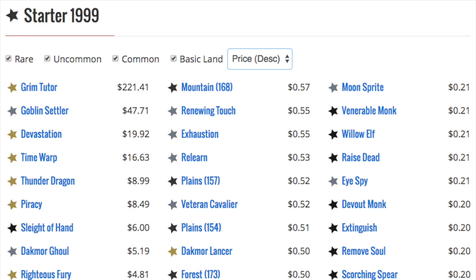Grim Tutor — let that simmer for a little bit — Grim Tutor is $221. It is theoretically a worse Vampiric Tutor, a worse Demonic Tutor; it's not as good, Demonic costs two, but in EDH when you need to go ahead and tutor. So if they do Iconic Masters or 25th Anniversary Masters, there are a lot of valuable cards not on the reserve list in these random sets.